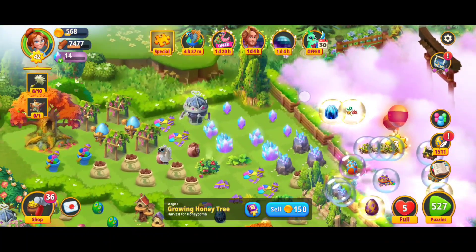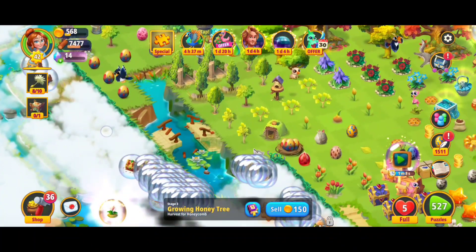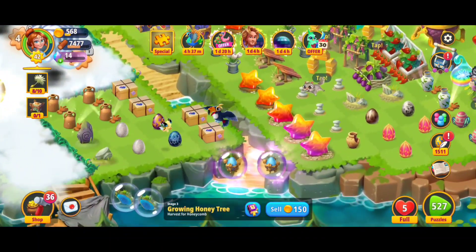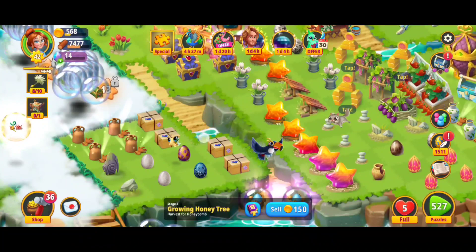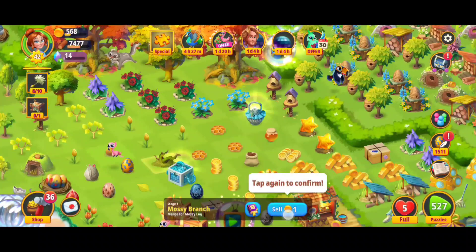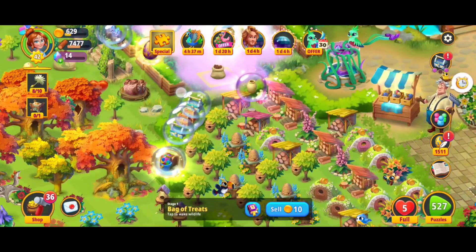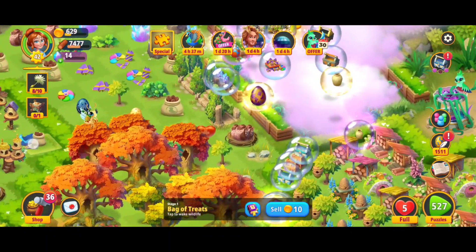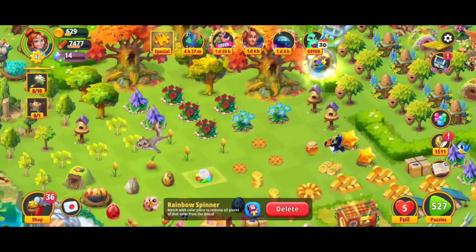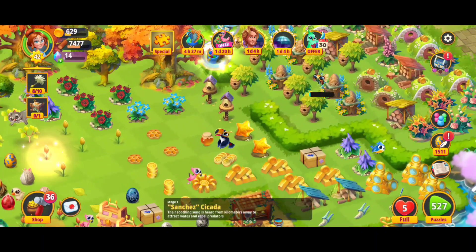I'm going to the edge to see if I missed anything. Scouting around, I don't see anything. Moving back into the main area — still nothing. We got pretty lucky with all the seeds so far. We're gonna sell that, sell the hamper, sell this. This one I'd like to move back because I don't want to accidentally merge it. This is one of those new booster items, so we're gonna collect that.